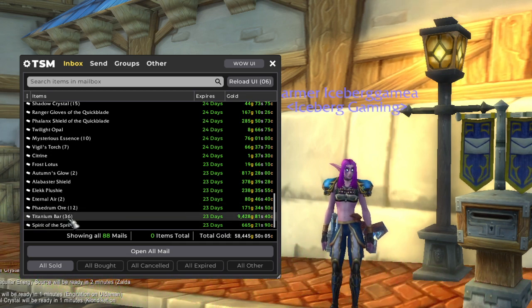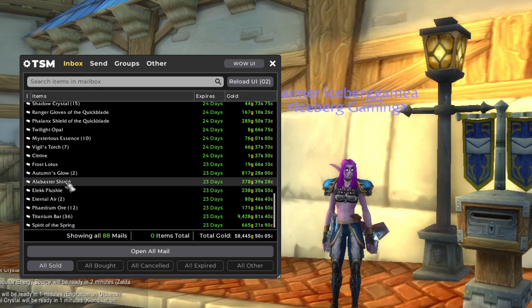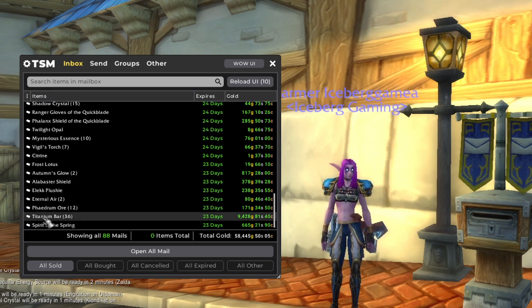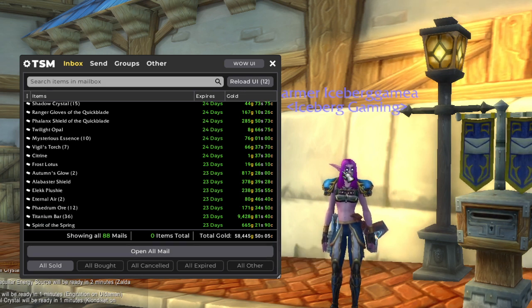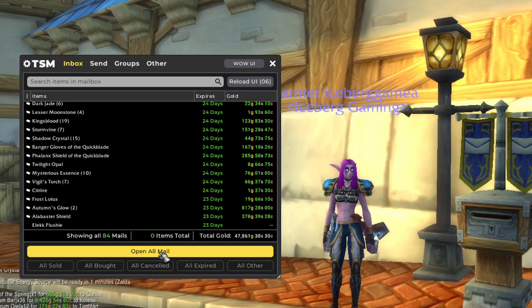And last but not least, we got a couple more small transmog sales, another transmog sale, and a pet in there. And a nice chunk of our Titanium from our Winter's Grass Farm, which is something we do almost every week. So that wraps it up. I'm really surprised at how much gold we made this week considering I did zero farming. That's passive income, baby. Let's go ahead and open this all up and get our new gold total.